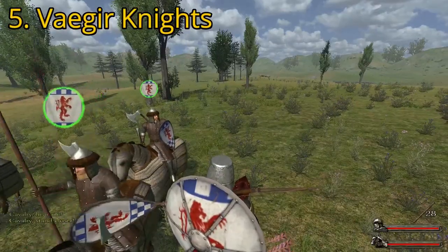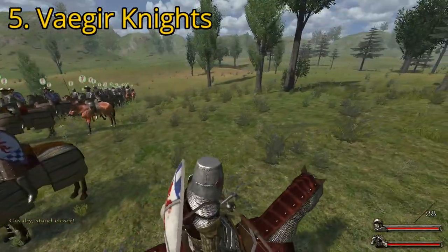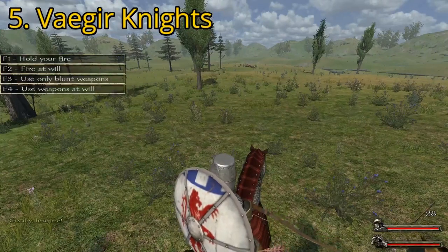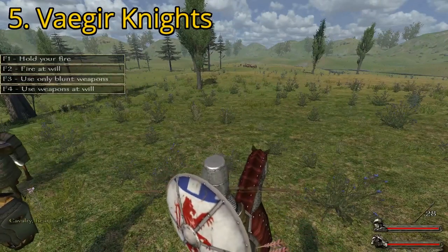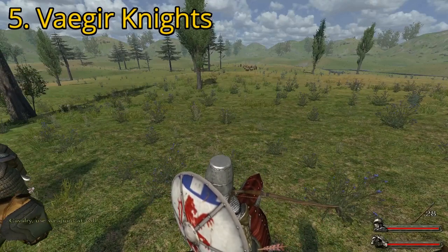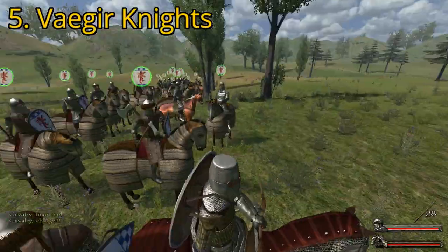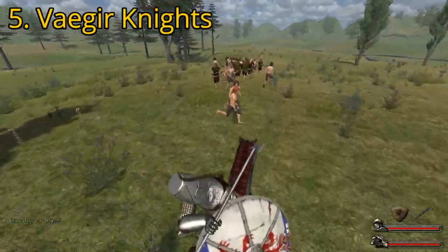Vaegir Knights are a lighter cavalry force with heavy armor on the rider but unarmored, fast horses and two-handed shieldless weapons. This makes for an impressive initial charge that can cut unprepared enemies to ribbons in the first wave. However, when they get stuck in melee combat, they are terribly weak and unlikely to last long. They require more commander supervision, demanding being pulled in and out of combat to make use of their charge, which requires the player to supervise rather than participate in combat.